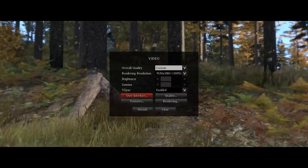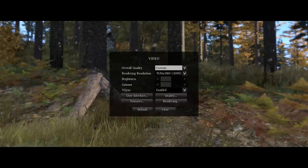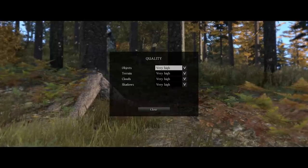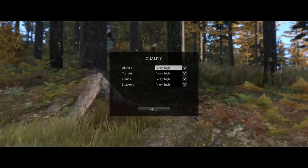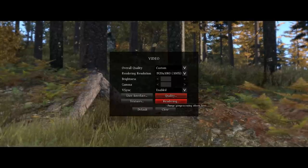Video options — there's loads. Obviously you've got your resolution, so I've set it to 1920x1080 for the best overall quality. You've got your brightness, gamma and v-sync. Moving onwards you've got your quality — there's loads of things: object terrain, clouds and shadows. I've set them all to very high. There are very high settings which is always good.